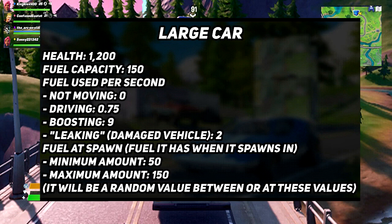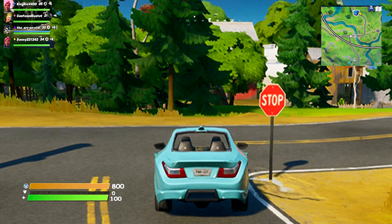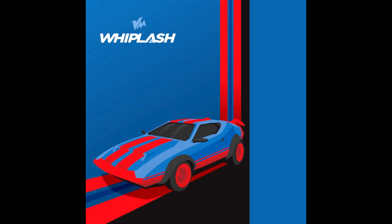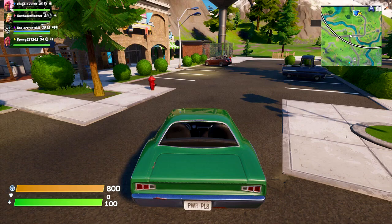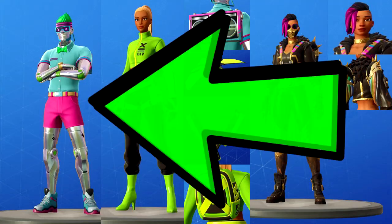This is all the health and stats for these vehicles. The small vehicles have less health — everything is a little bit less than the large vehicle. Everything is almost the same structure. Also, the medium car will have 1,000 health. You guys could review it all.